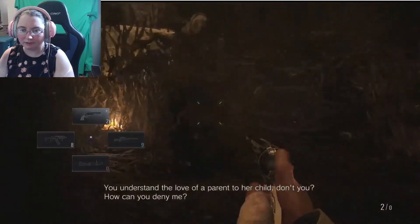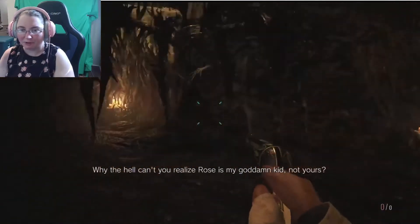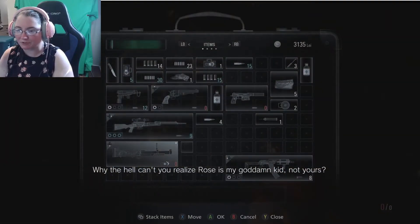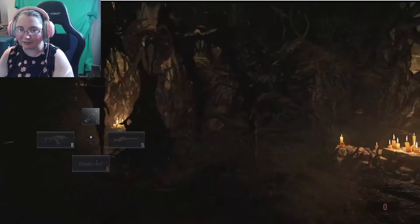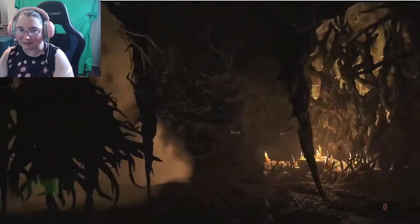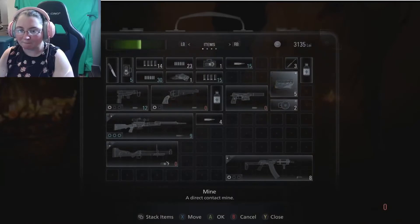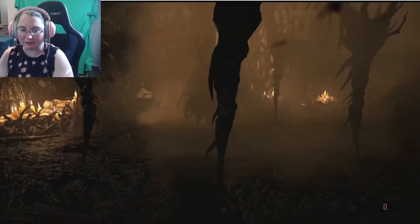She turns into her second form here, which is the spider form. It's going to be very similar to the first form — you're just going to try to shoot her as much as you can. You just have to watch because she does attack you with those legs and it can get very dangerous quickly. She also does these leaping attacks in the spider form that kind of jump right on you with those pointy little legs.